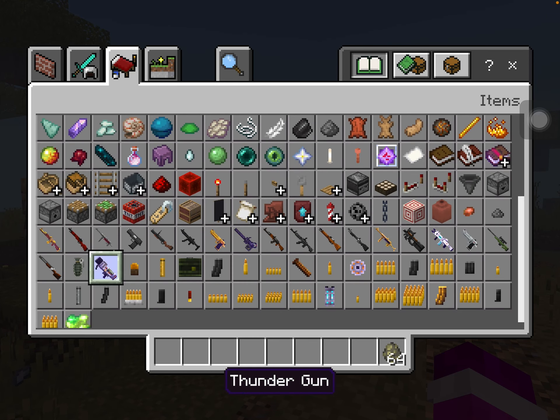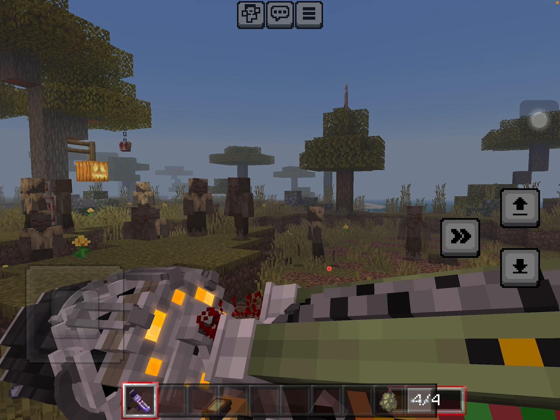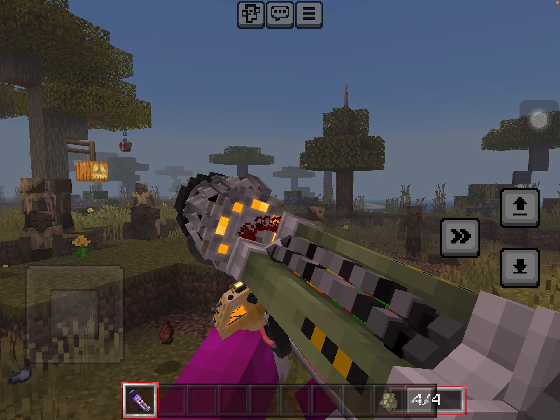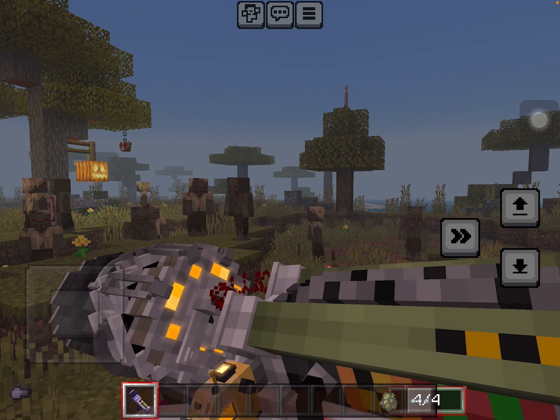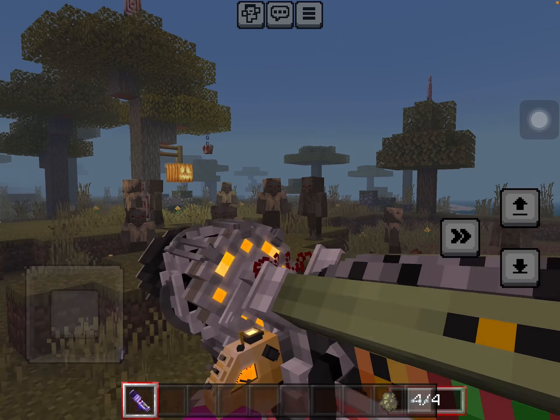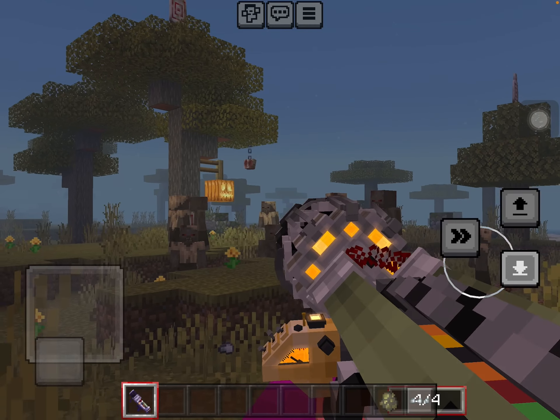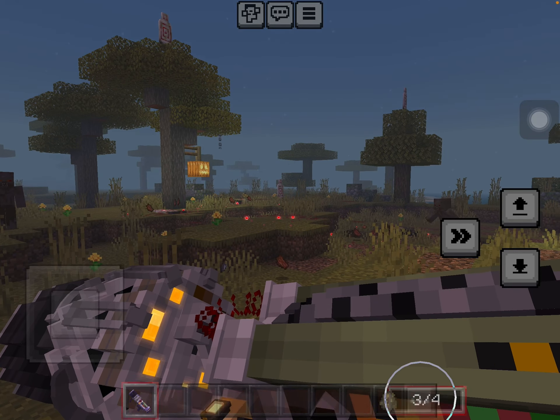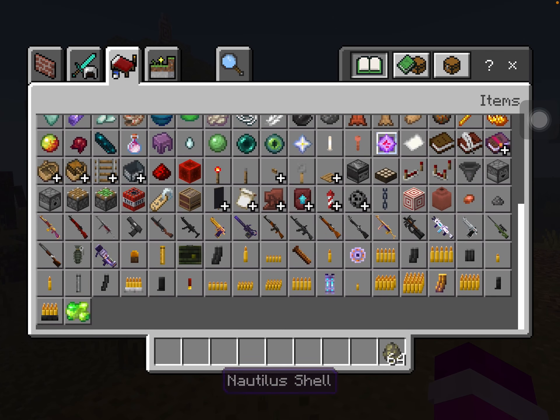Now we have the Thunder Gun — I already showed it briefly but let's do it again because I really like this one. This gun can wipe out a full wave of zombies in one shot. It's a really OP weapon.